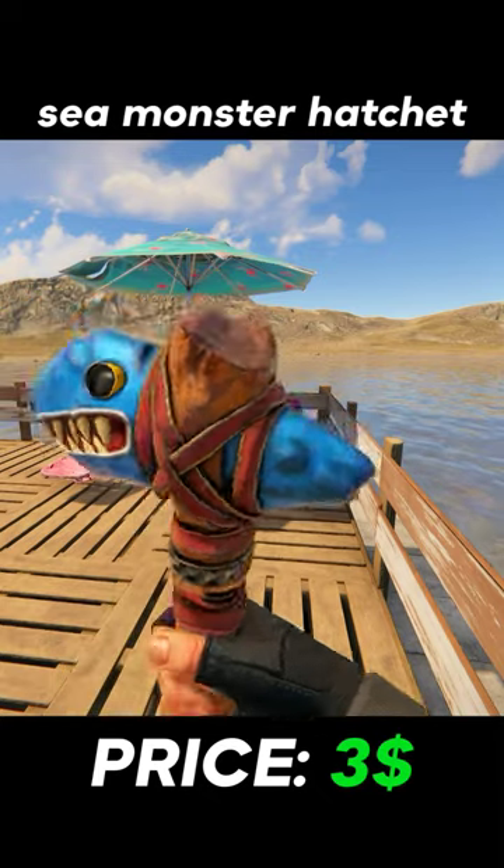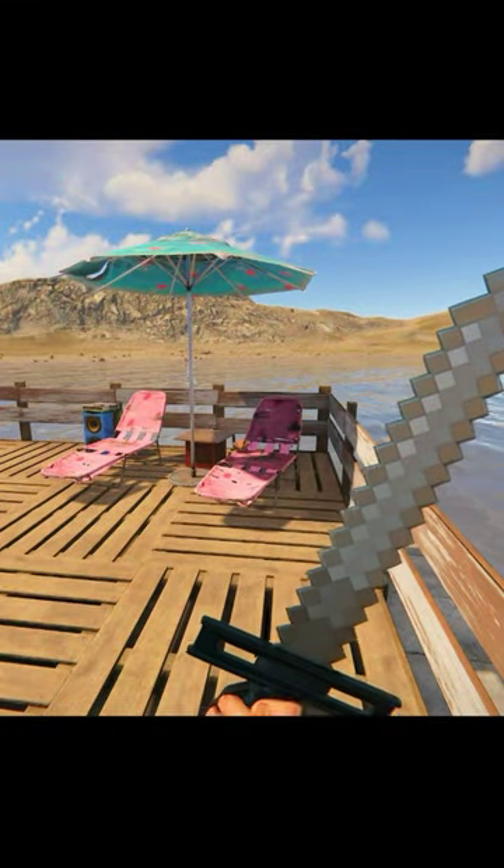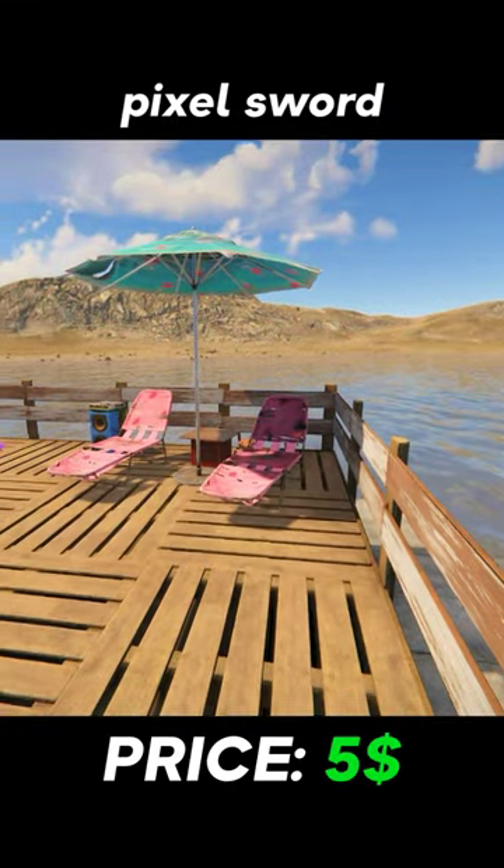Fourth one is Sea Monster Hatchet, it's the cheapest one from today's video and it costs only 3 dollars on Steam Market. And the last one is Pixel Sword, which looks like a Minecraft Sword and it costs around 5 dollars.